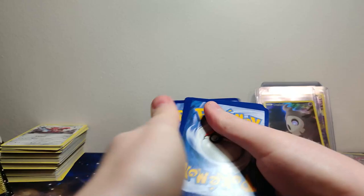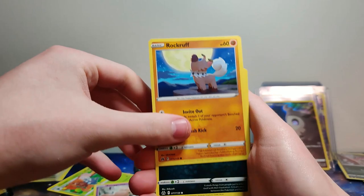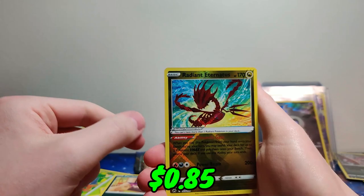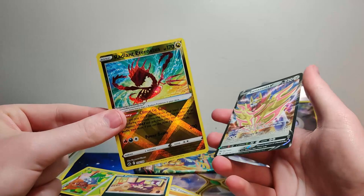I almost bumped the cards again. Radiant cards are in this — not bad. This might be a double pack, double hitter. Wait, did we pull this one already? It's a double pack so I'm not complaining, but do we get — Zacian? Oh yep, that's our second one. What are the odds of that? Last pack — come on, something good!